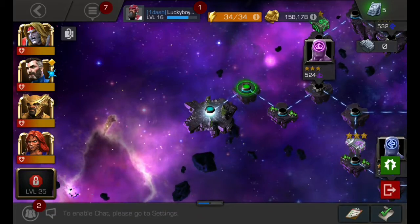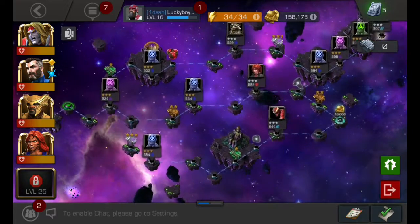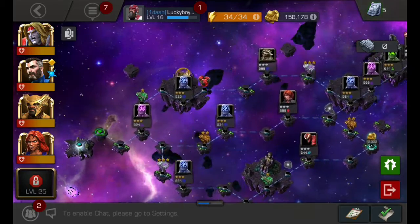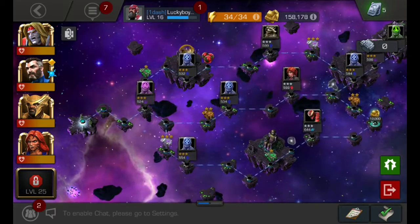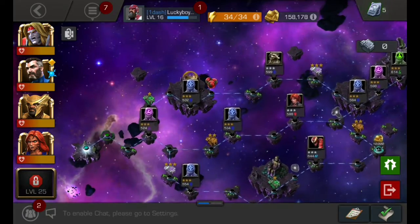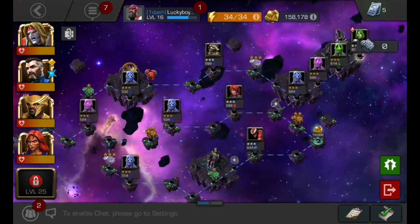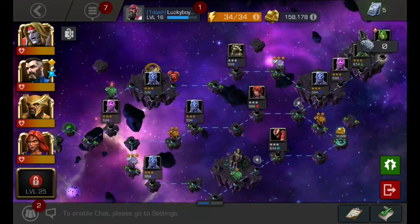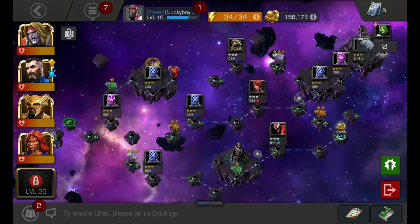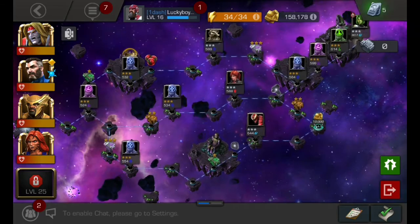Skip, like always. Okay, first off, this is a lot of adaptoids. Let's check which way has the least amount of fights. Okay, every single path has two fights, so let's pick the one that has the least power.